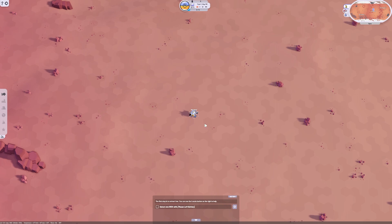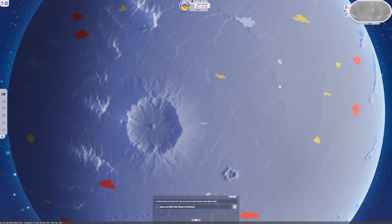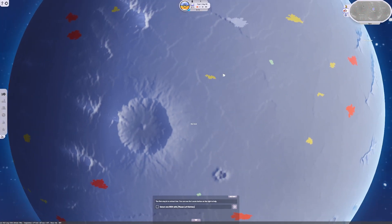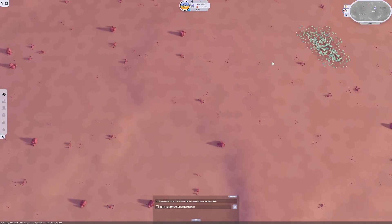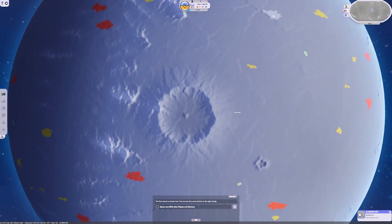In this game, you need to gather resources. If we go up here, we can click this tab and it'll give us the mineral view. So here we have sulfur over here, fluorite, aluminum, and iron.